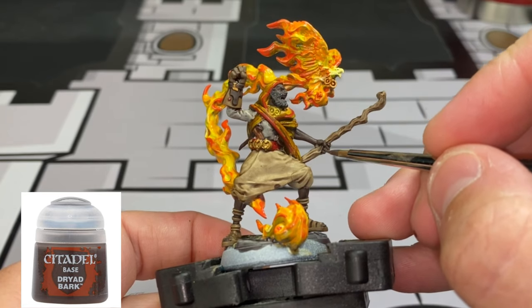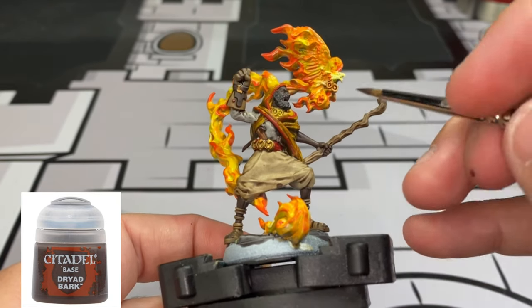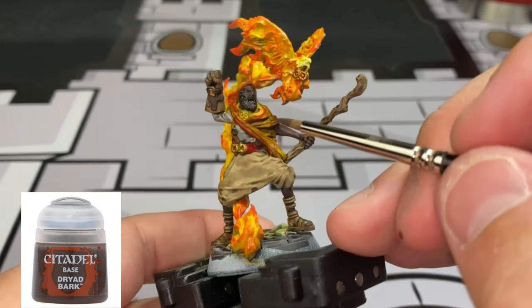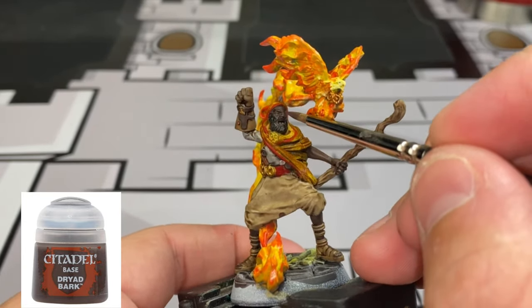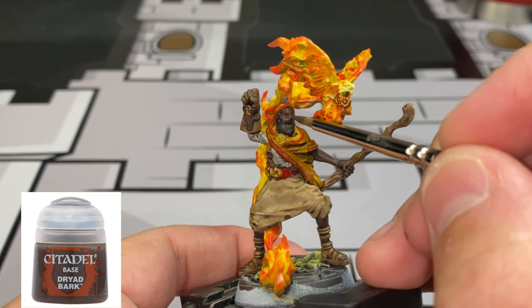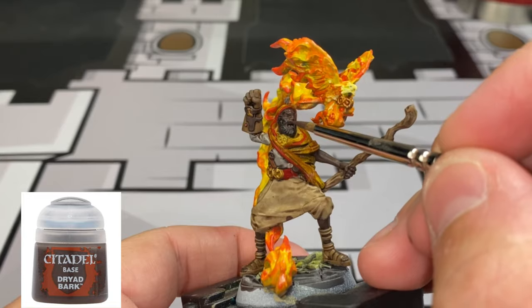Coming up to step six, our final step. We're going to take Dryad Bark and just highlight up our skin a little bit, focusing on the raised areas: the bridge of the nose, the forehead, the cheekbones, the fingers including the tips, and the top portion of our arm.